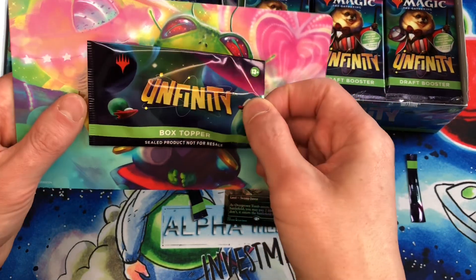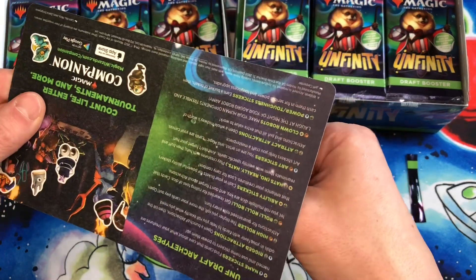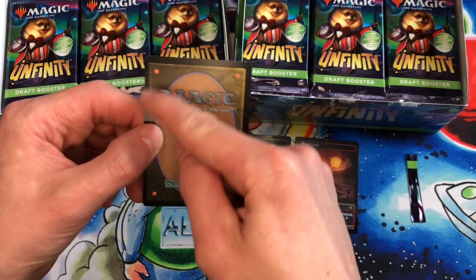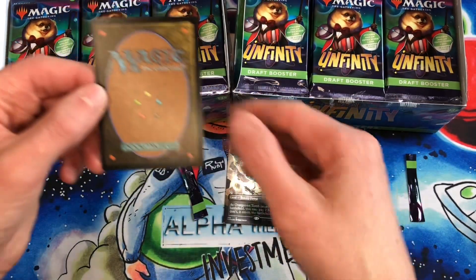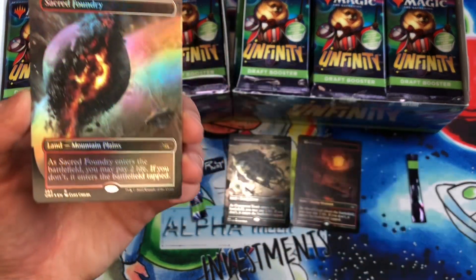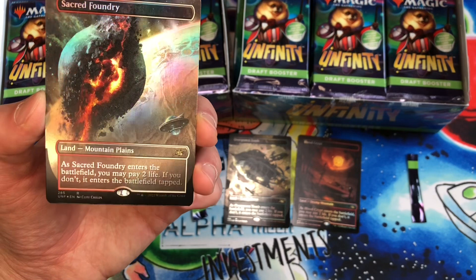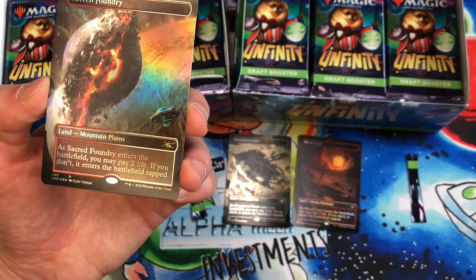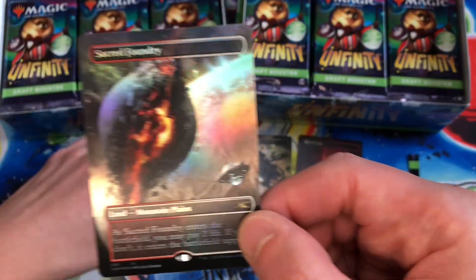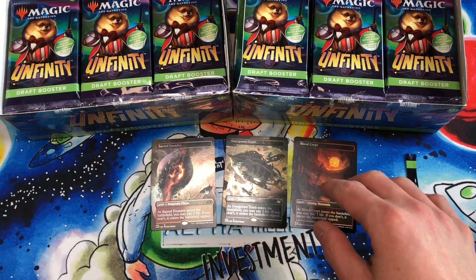Open this one for you today. And this will be the last box topper video in this series — just the six box toppers that we've opened up. Also shifted over to that side. Probably not going to be another Blood Crypt, but Sacred Foundry — that's pretty good too. This is a Mountain Plains, very similar to a Plateau in vintage old school magic. As Sacred Foundry enters the battlefield, you may pay two life; if you don't, it enters the battlefield tapped. That is a rare foil.